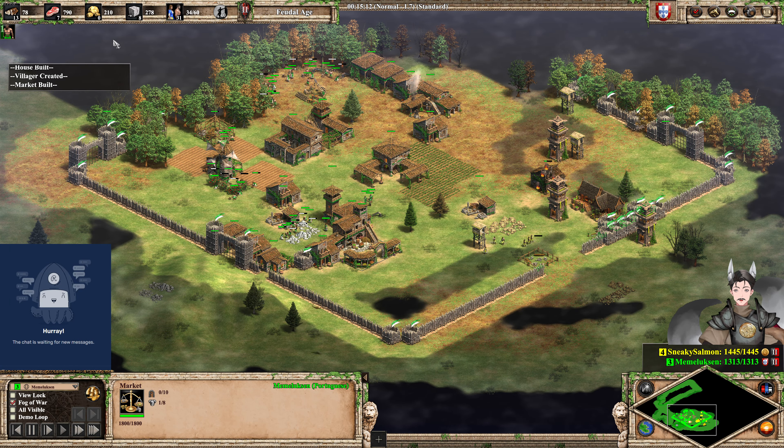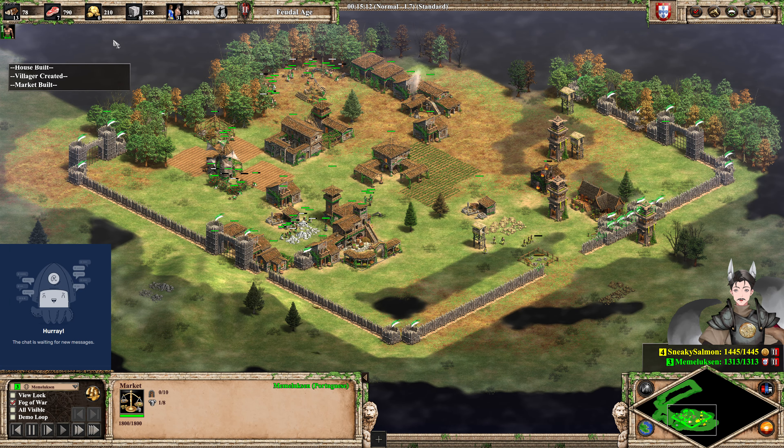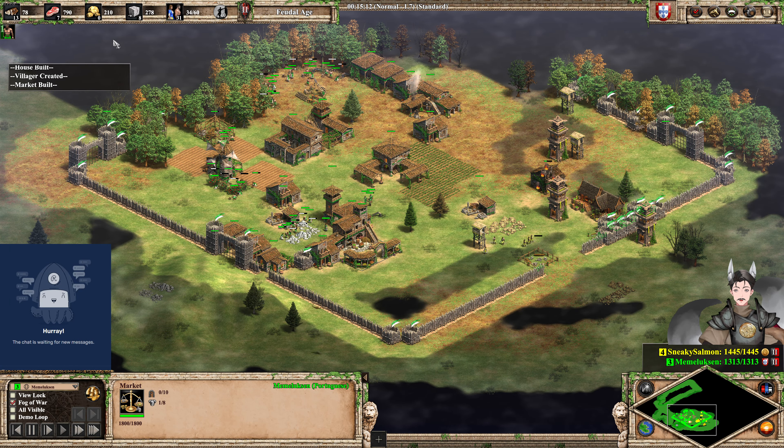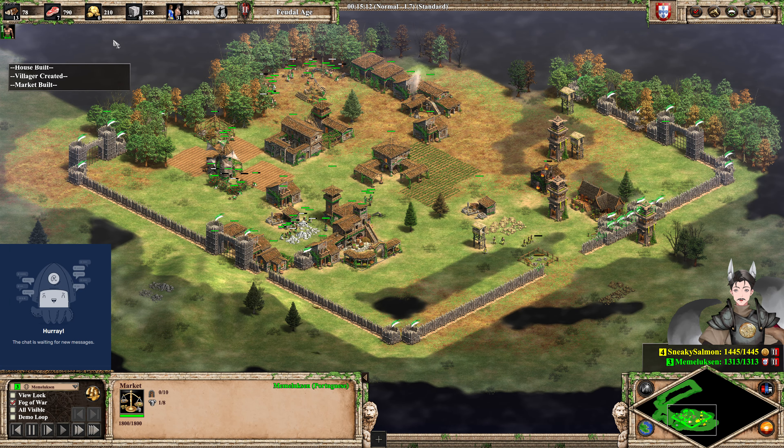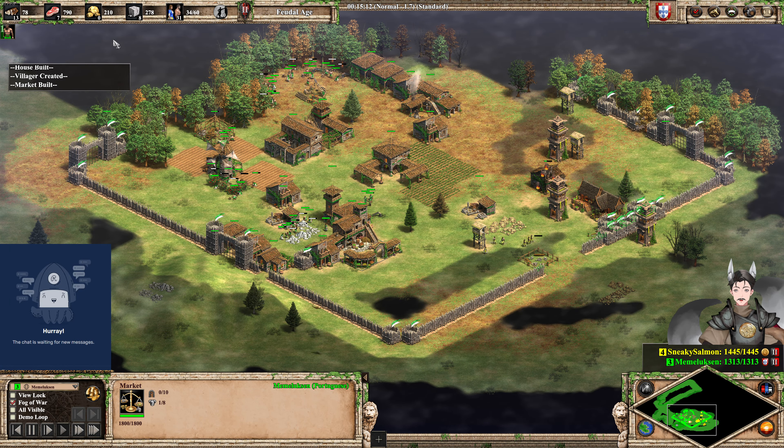Green's going for Imperial Age — maybe going for an early Feitoria. That would be expensive though. The monk here gives good health healing. Yellow's unique unit is the Arambai — not a very good unit, in my opinion. And the Organ Gun, I'm not a big fan of it either. Got some barracks, a stable, and a monastery going up. First relic has been picked up by yellow. And this is where the monastery is, so that could be claimed by green. Yellow has not scouted up north at the moment. The scout will spot this town center relatively soon and will start applying some aggression.